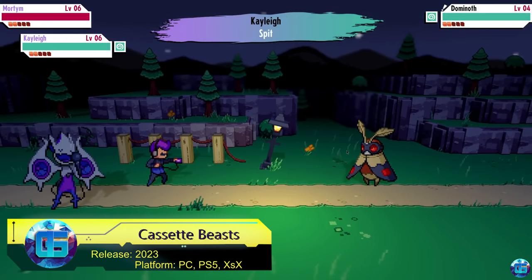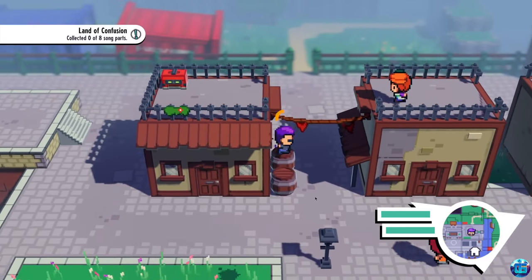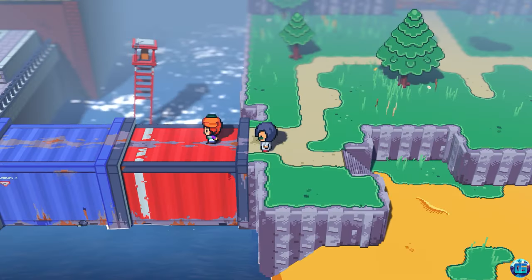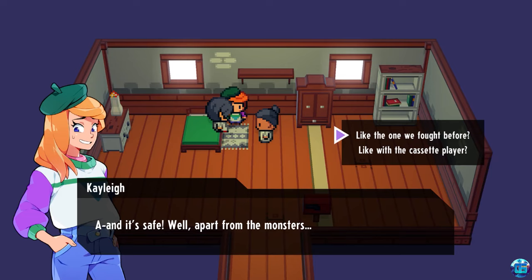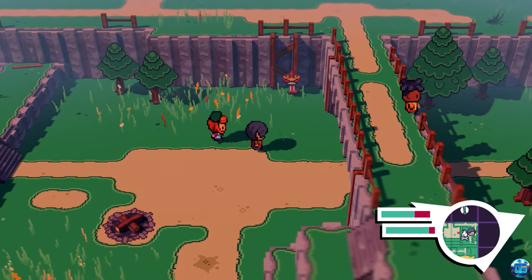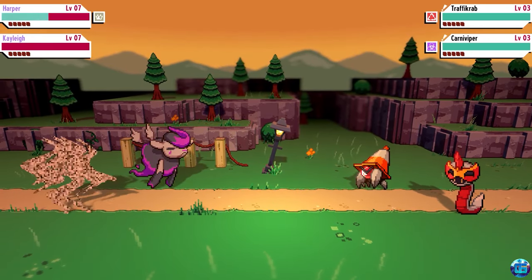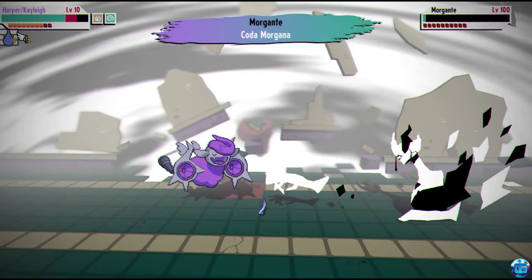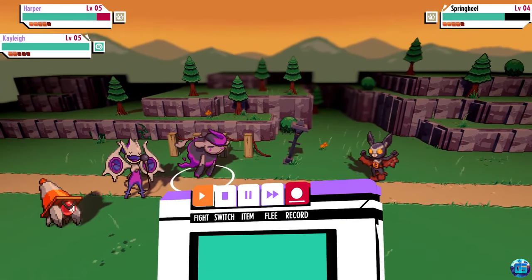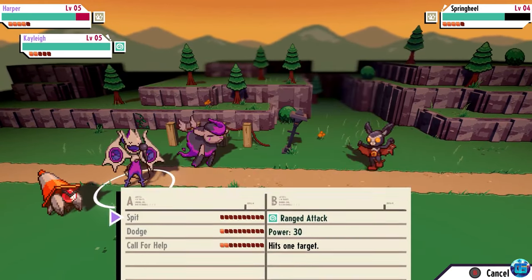Cassette Beasts. This RPG with elements of Pokemon-style games allows you to explore the world, battle wild creatures, and collect them in your collection. Gameplay features tactical battles, character customization, and exploration of various locations. The cooperative mode lets you explore the world and battle together with a friend on one screen. A standout feature is the ability to transform into local inhabitants — fighters need to transform into monsters for their combat characteristics, without which victory in battle is impossible. Players will have to find and defeat 120 dangerous creatures, after which they can leave the island.